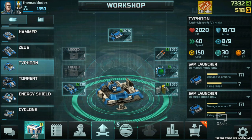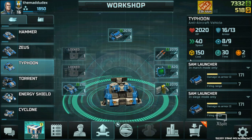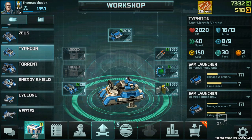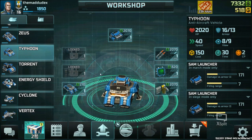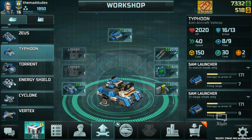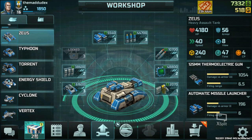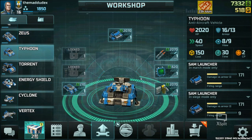Typhoons have decent HP but relatively low armor. They cost 150 credits and 2 command points and move slowly. They are useful against helicopters too, but unlike the Porcupine they cannot do anything against land units, so don't make Typhoons alone. If you have many Zeus, their missile launchers will handle helicopters and you won't need Typhoons — but for fighters or bombers, you will need them.